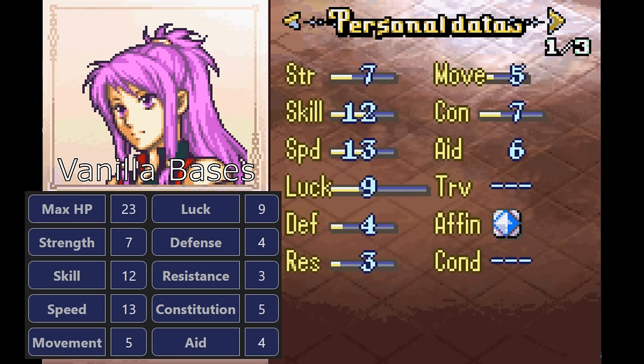I wanted to make it easier to get her off the ground, and the way I did that was by increasing her sword rank from D to C and her con from 5 to 7. Last time I used Marissa in a draft, I was shocked to realize she actually can't use the Killing Edge at base, and she's weighed down enough by heavier swords that her 13 speed is actually not enough to double some generics. With C swords and 7 con, you can hand her a Killing Edge, she won't be weighed down, and it makes her training arc a whole lot less painful.